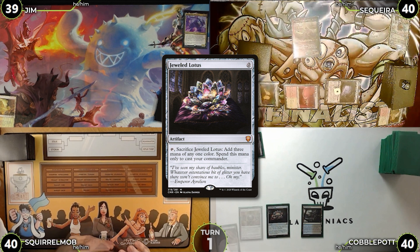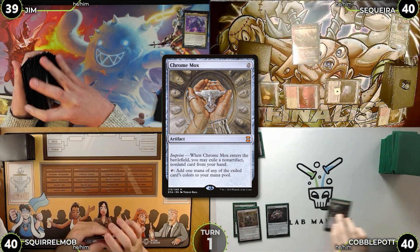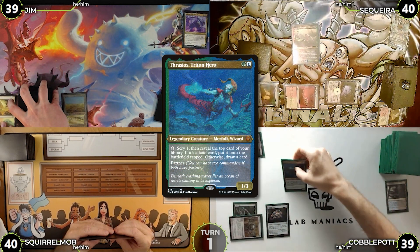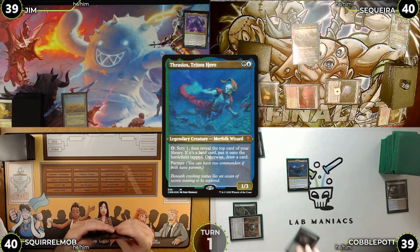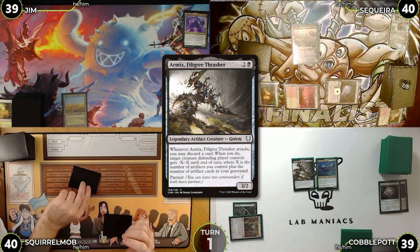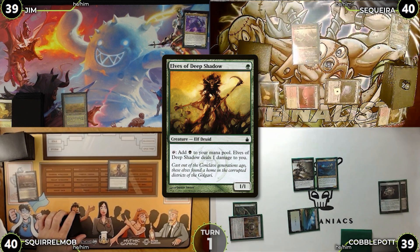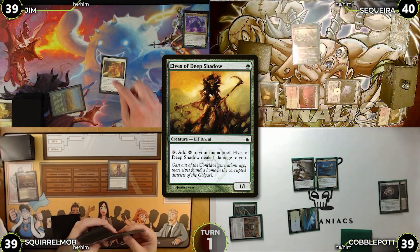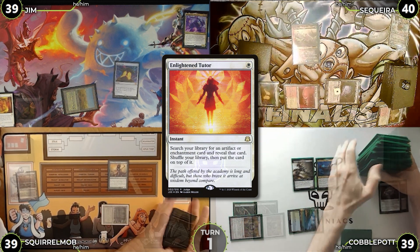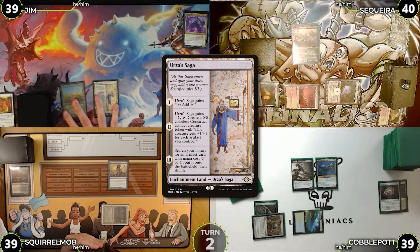Saketa casts Tana and passes. Cobblepot draws, plays a Polluted Delta, and casts Jeweled Lotus then Chrome Mox, exiling Arbor Elf. He cracks his Polluted Delta, goes to 39, grabs a Tropical Island, and casts Thrasios followed by Armix. Squirrel Mob draws, plays Marsh Flats, casts Elves of Deep Shadow, and Jim casts Enlightened Tutor in the end step grabbing a Mana Crypt.